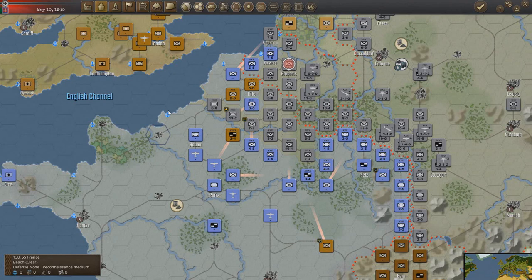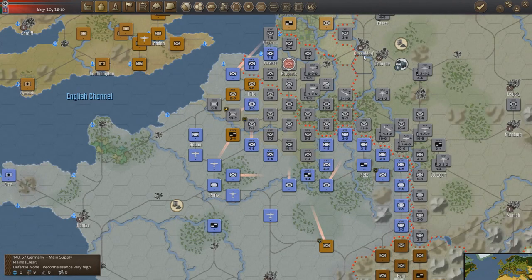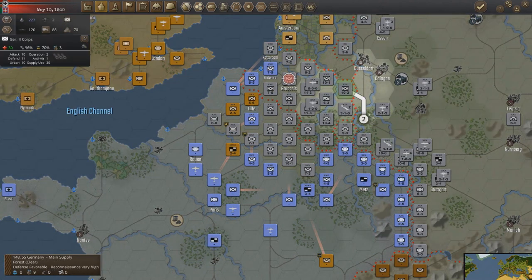Hello everybody, and welcome back to Warplan, where we are playing as the Axis. We have just achieved a pocket in the north with the majority of the British Expeditionary Force around Lille and Antwerp. We're calling it the Antwerp Pocket. We've cut it off and we've also extended our line down south solidly. We're going to start pushing down here with our reserve corps to reduce the Antwerp Pocket.